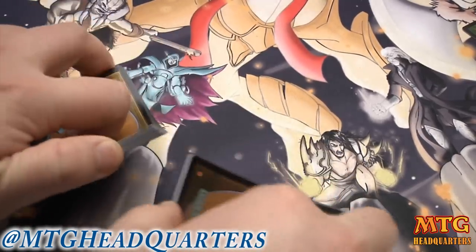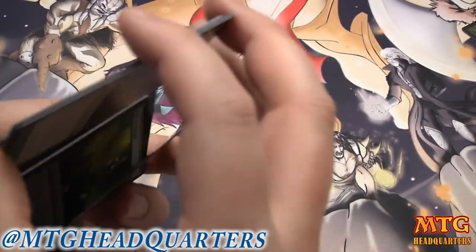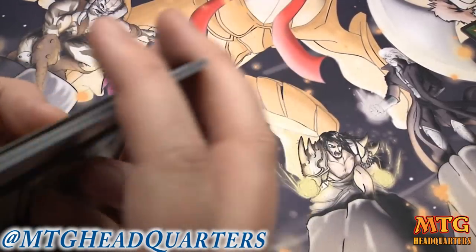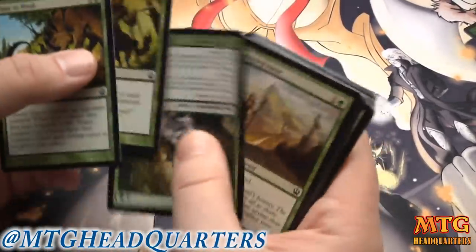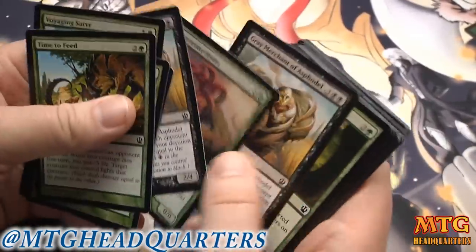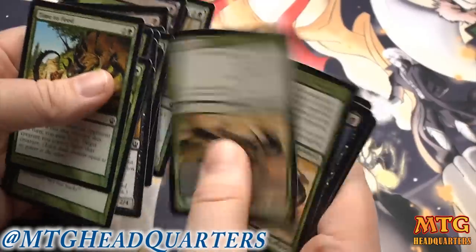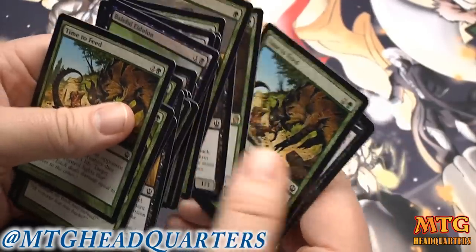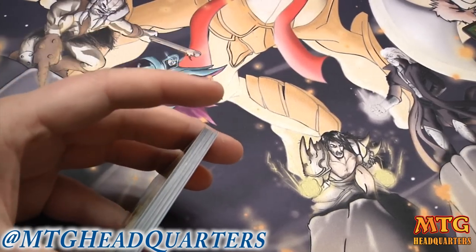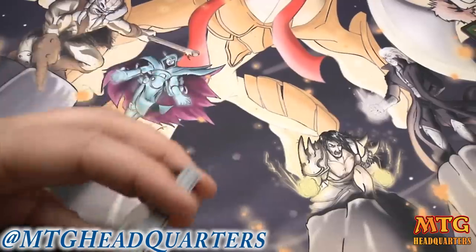We've got a mixed bag of stuff going on. We have enough spells to trigger heroic, enough combat tricks to win battles with underpowered creatures, and enough removal — two Gray Merchants, two Time to Feeds, Sip of Hemlock, two Lash of the Whips. That's a ton of removal. We win with our Mistcutter Hydra, go heroic — Sedge Scorpions early buy time, and late game you can put an Ordeal on a Sedge Scorpion to pump it up and have deathtouch.